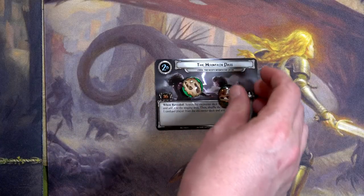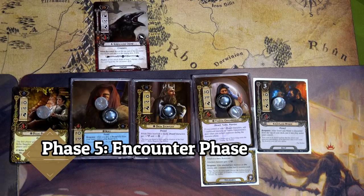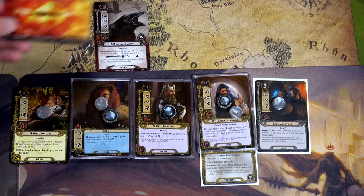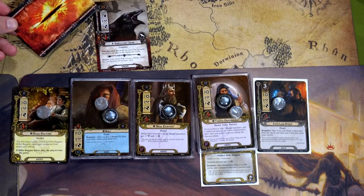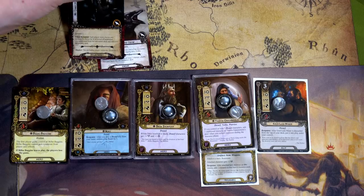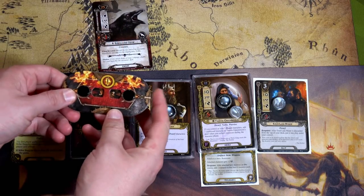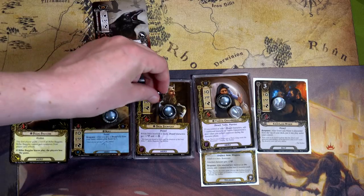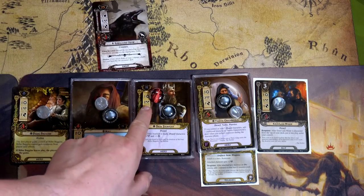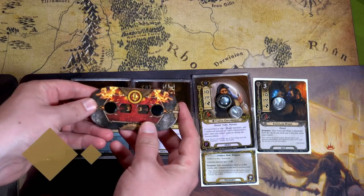We only need ten more progress to get through here. The Suspicious Crow engages us because our threat is 31 and his engagement cost is 25. I'll go undefended — the defending player raises threat by two, so we're already at 33 — and place one damage. Then Dain attacks with two attack and takes out the crow. We end the round, increasing threat to 34.